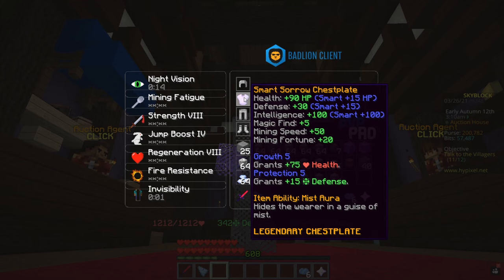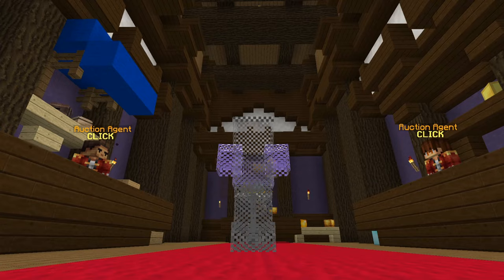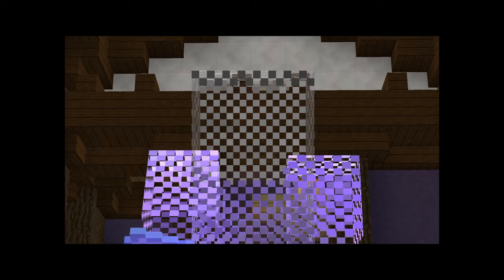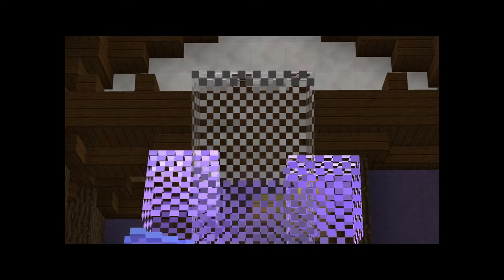Additionally to using the pet we're going to be wearing a full Zora set, which is going to give us even more mining speed, and a Mithril drill called SXR326.